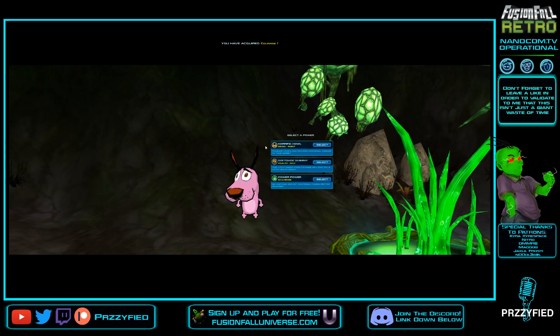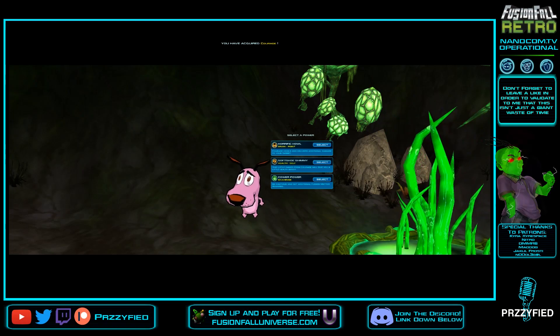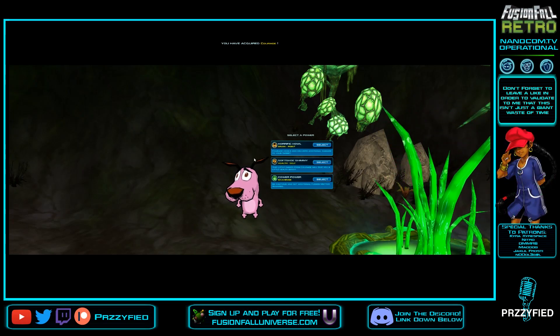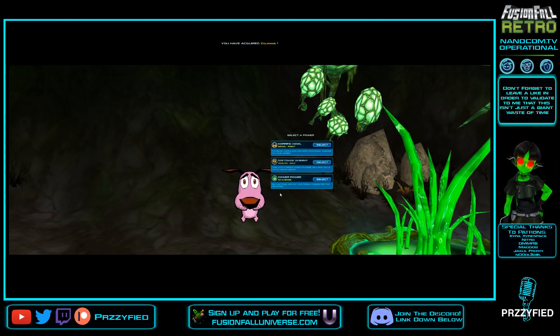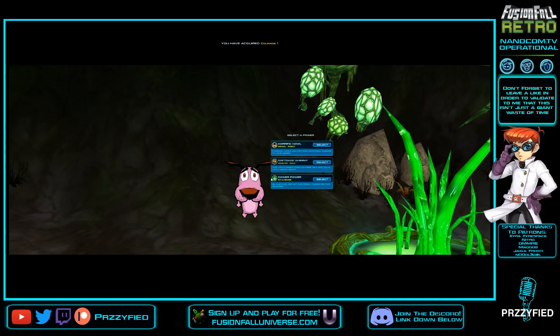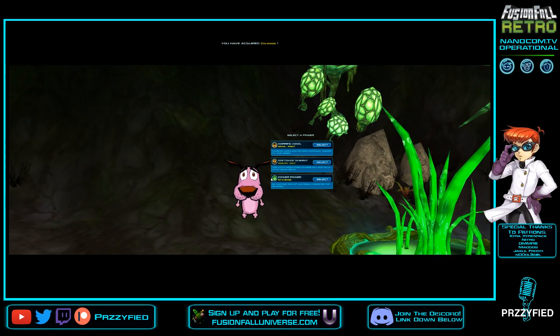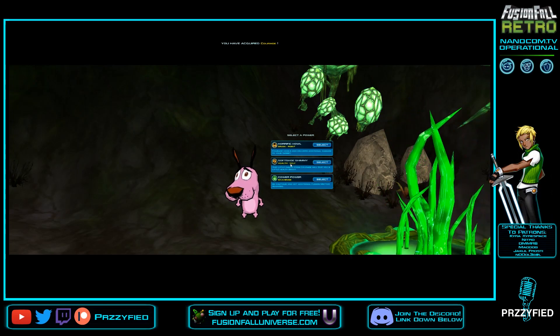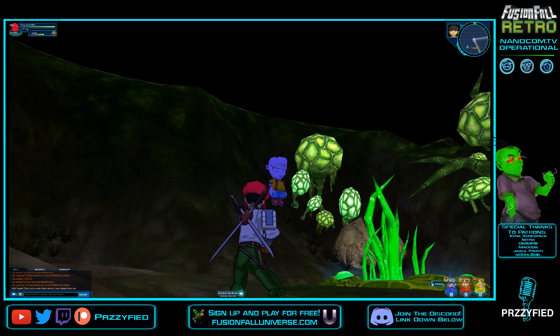One of the cutest Nanos in the game — look at Courage, he's so cute. He has Horrific Howl, which is a drain power. He has Soft Shoe Shimmy, which is a heal. And he has Cowher Power, which is a scavenge. Horrific Howl is a great power, but we already have Eduardo who's an adapt him with drain. Cowher Power's a great power, but we really don't need scavenge because we've got plenty of missions left. I firmly believe that Heal Self is the best power in this entire game, so I'm definitely going to be getting Heal on Courage.